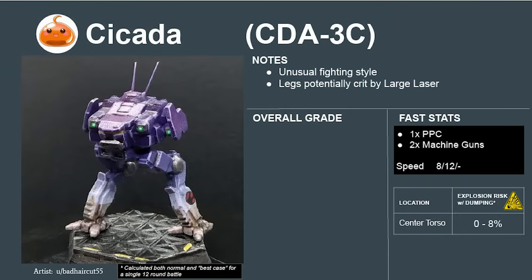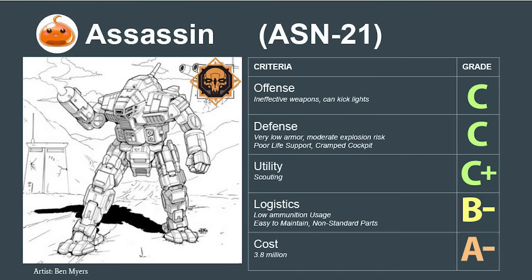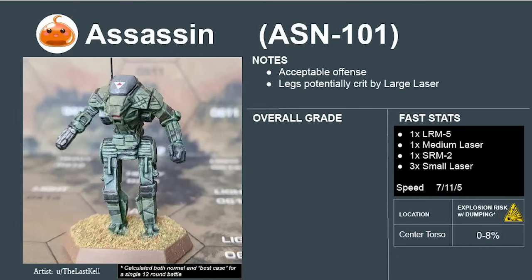The Cicada 3C variant, armed with a PPC and machine guns, is an interesting idea — in theory it can put PPC shots into an opponent's back before crit-seeking with its machine guns. But the design's pathetic leg armor still makes it impossible to recommend. It also rates to an F. The Assassin is similarly problematic. While more maneuverable than the Locust, its low armor makes it very risky. The only real way it can contribute is to land behind opponents and kick them. With similarly priced jump-capable scouts like the Javelin and Firestarter offering better defense and offense, and the Locust scouting for half the price, there's really no reason to spend money on the Assassin. F. Its 101 variant has a decent weapons loadout but the armor is still a big issue. F.